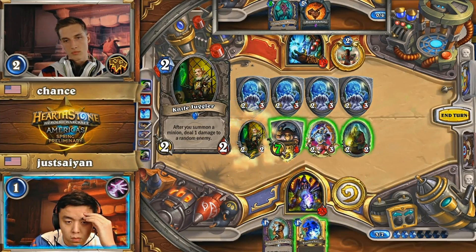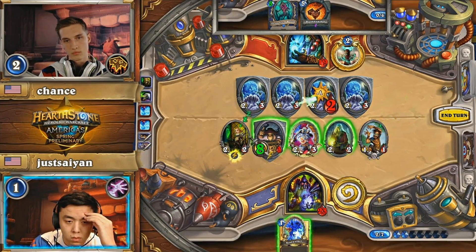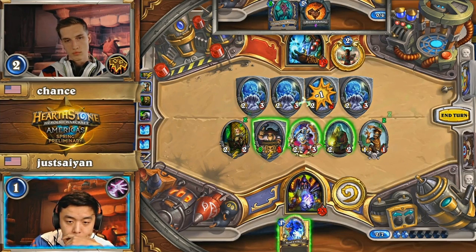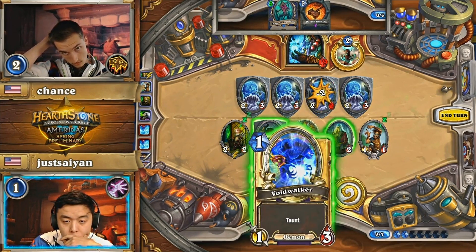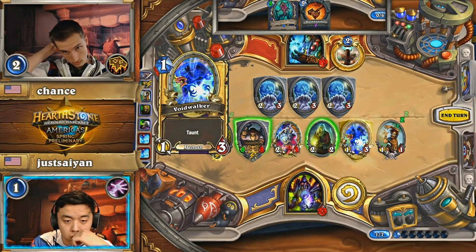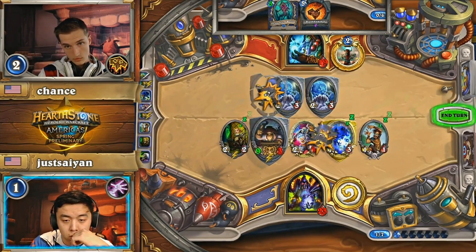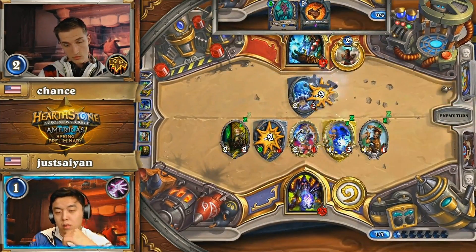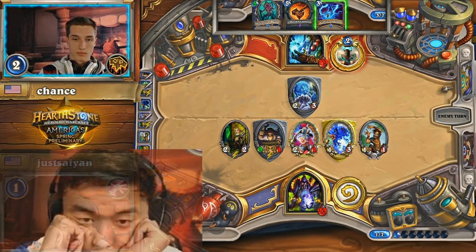But the knife juggler here — it doesn't even matter that much where the juggles land, just hit minions, that's all he'll be saying. So hit the minion first trade, then play the second minion, hope to hit another one for the better trade. This is perfect sequencing from Saiyan. Waits to see which one it hits, removes that one from the juggle pool for the next turn, gets rewarded by the second juggle. Maximum clear potential from Saiyan on that turn by sequencing his juggles correctly, and now the board is overwhelmingly in his favor.